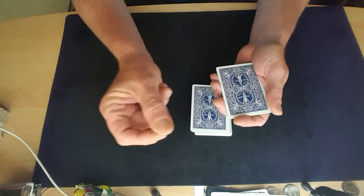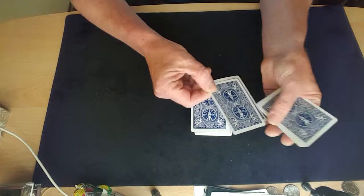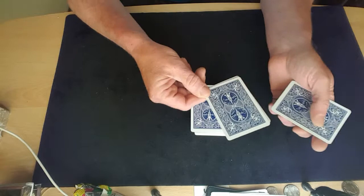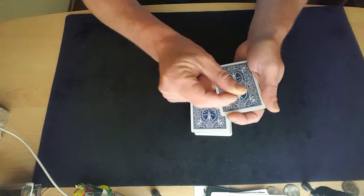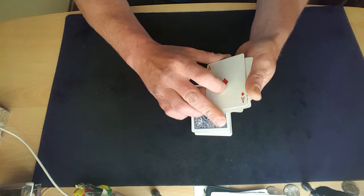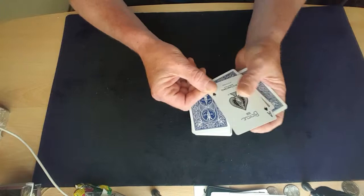I'll just give a click over and we can see that one of the aces has already turned itself face up. Just to show I'm starting with a clear deck — all four are facing down. Give a click over the top and I get a second ace to turn face up. Again, all four cards are facing down, but give a click over and I get another ace to turn face up.